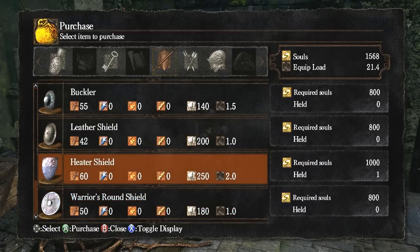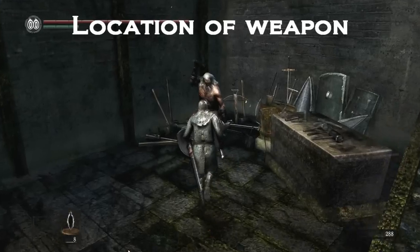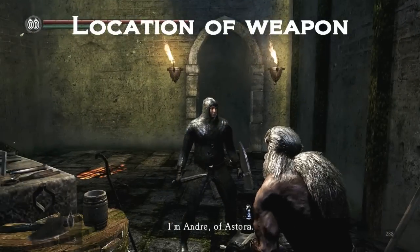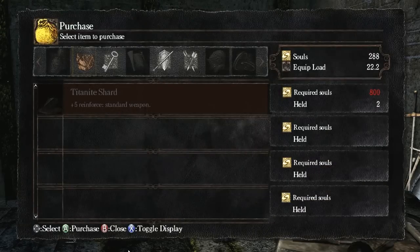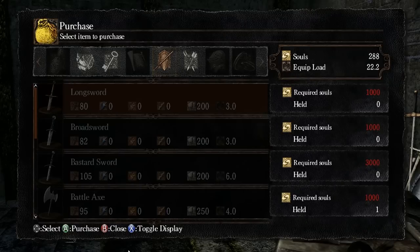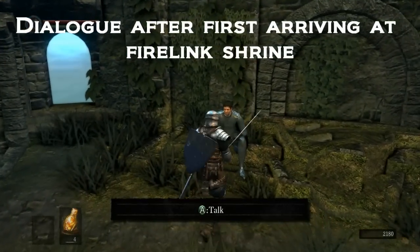Here we see the location where you can purchase the heater shield and the armor. This armor can be accessed very early in the game, except you probably won't have enough souls for it unless you spend the souls from the bosses on the armor. The longsword can be acquired from the NPC Andre, and the weapon and shield can also be acquired by choosing the Warrior as your starting class.